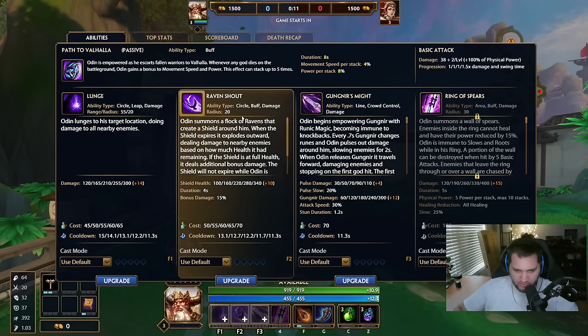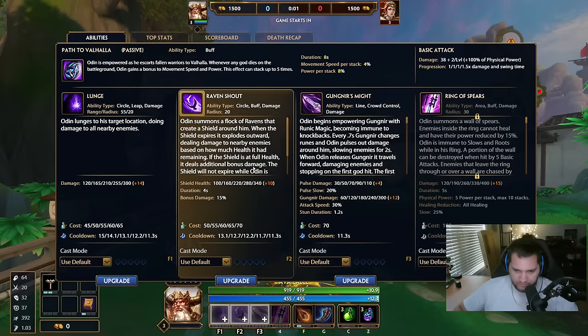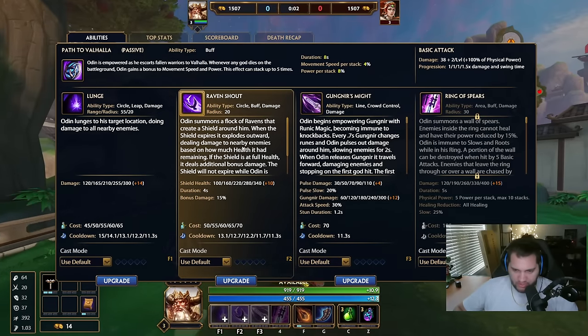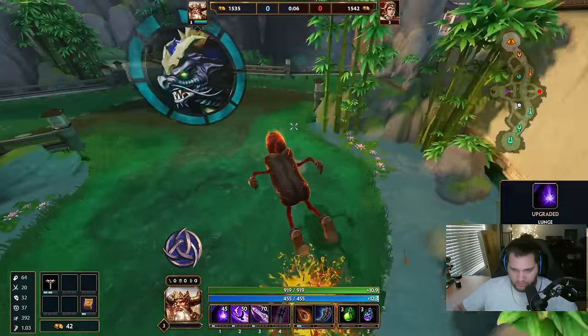Do I get my three here or do I just put two points on my two? Technically my three does the most damage because it pulses three times and then you throw it. So technically it's more damage to max my three. I'm just going to put one point in everything.